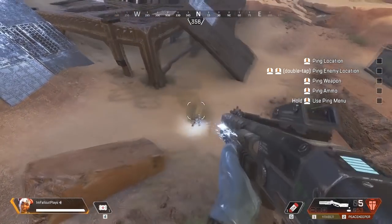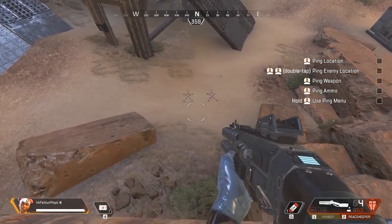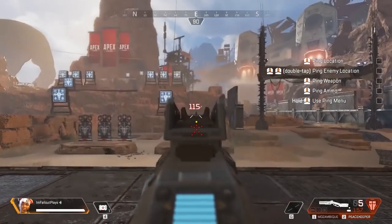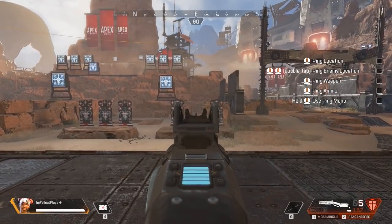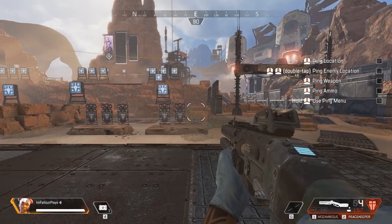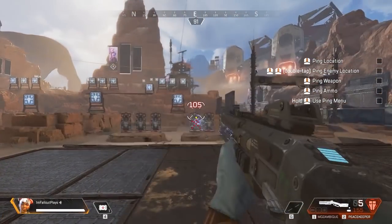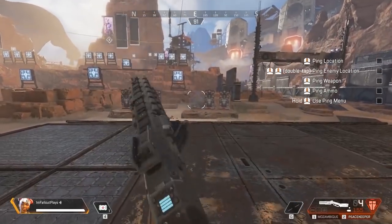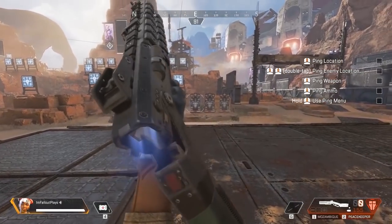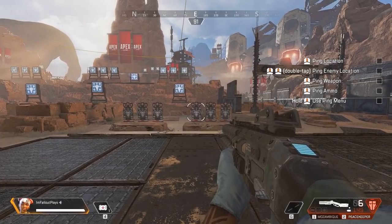You won't lose any noticeable pellet tightness if you hipfire. In fact, the pellet cone on the Peacekeeper is so tight that at the target range in training mode, you can continually land all 11 pellets on the smaller body-shaped targets from a range of about 32-ish meters. Real players are definitely thinner and have one head, not three, but the point is that if you're accurate, the Peacekeeper can be painfully effective at dealing damage even if you aren't right up next to your enemy. Overall, a great shotgun.